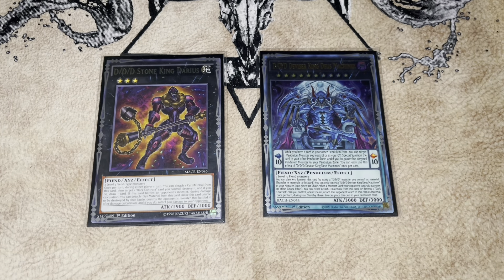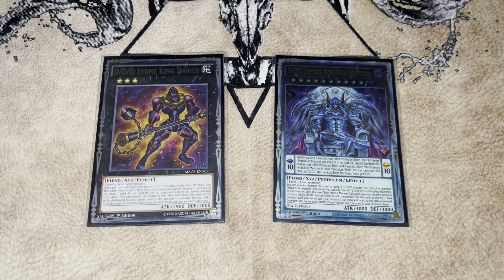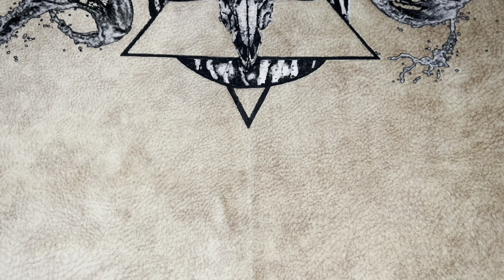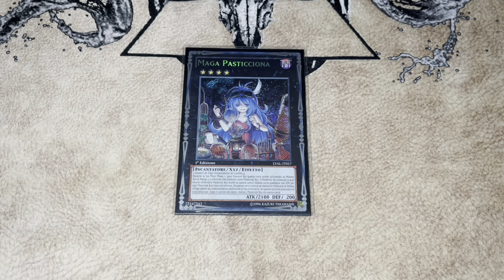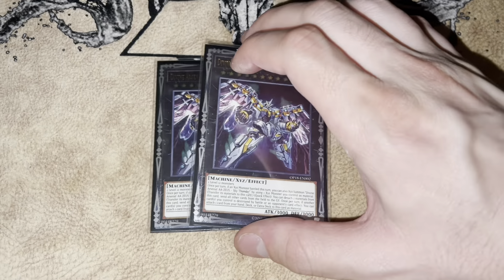The combo I am absolutely head over heels for is the Darius combo. I've been playing this for at least the last two lists I've posted, and it is insane. The cool part is it also plays around cards like Rivalry of Warlords — you can make your plays and still have interruptions off the materials without even needing Zeus. But if you're not under Rivalry, you just get a four-material Zeus, which is disgusting. We also play one Downerd Magician because it comes up with Dante — nothing too deep there.